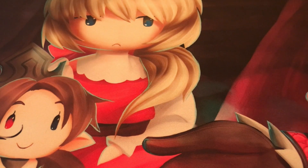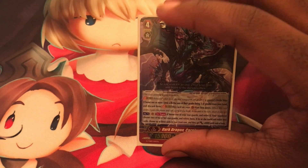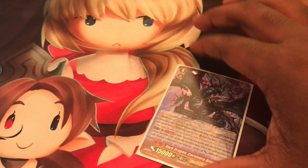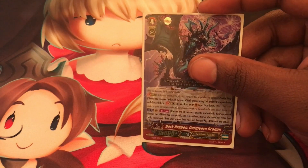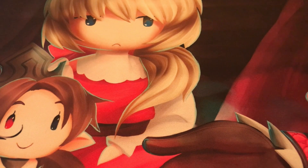Grade 4s have a similar icon but with 3 arrows, meaning they get Triple Drive - they check for triggers 3 times when the vanguard attacks.